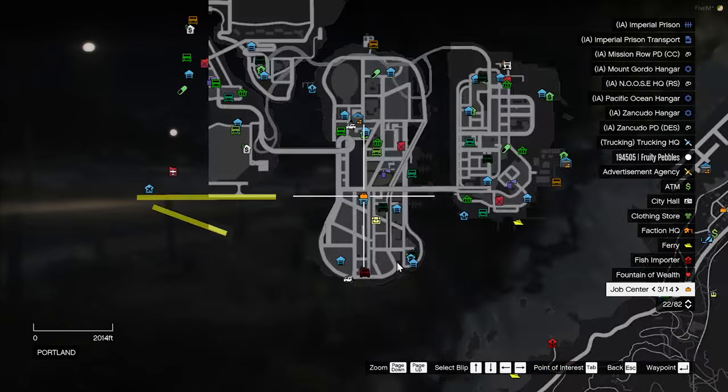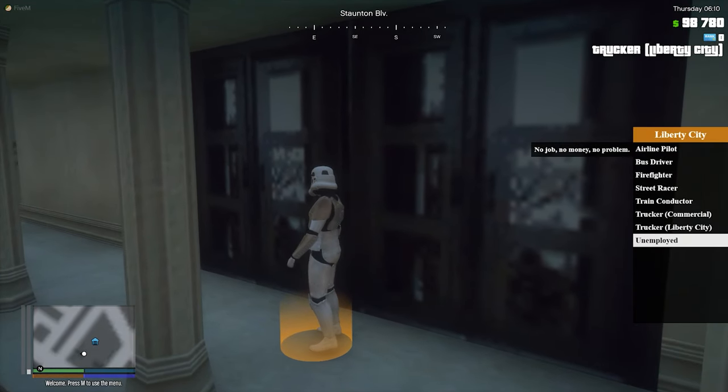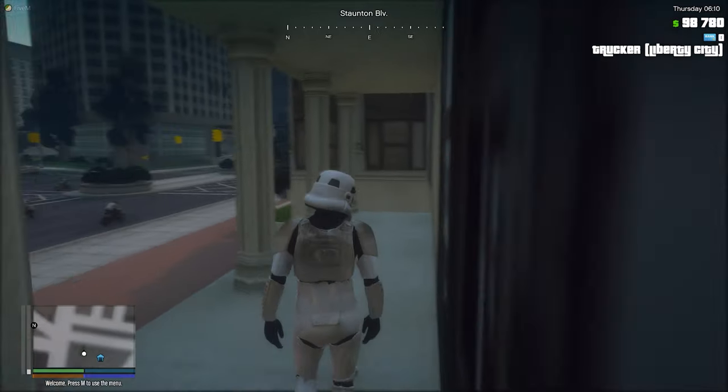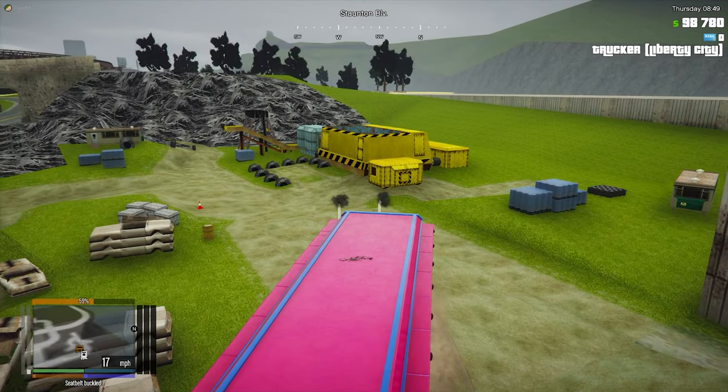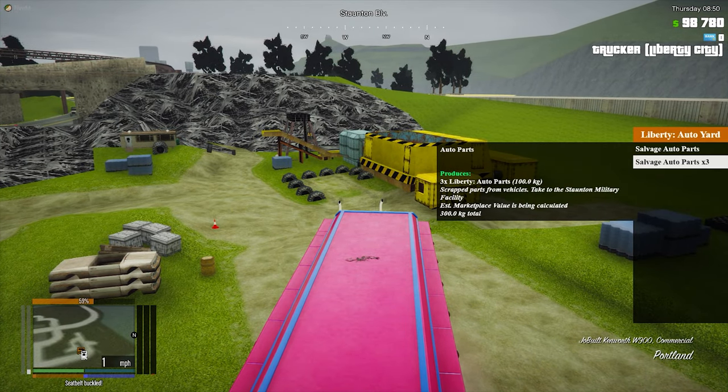Go to the job center in Staunton Island and take the Liberty City Trucking Job. If you haven't already, get your truck and head to the auto yard on the north side of Portland Island. Here you'll fill up on auto parts and take them to Staunton.